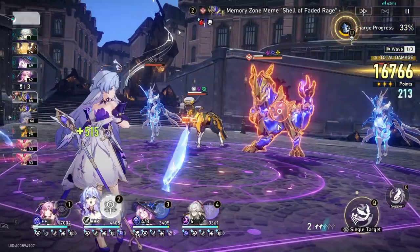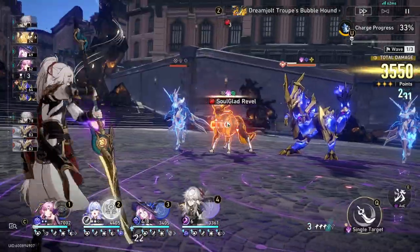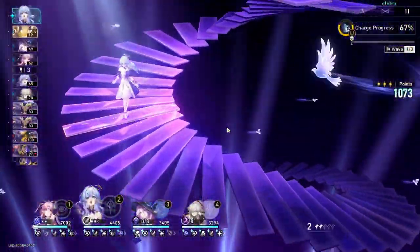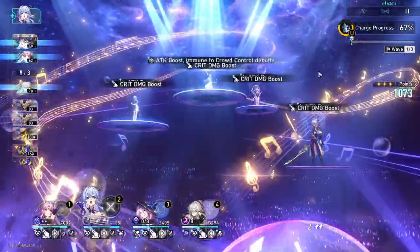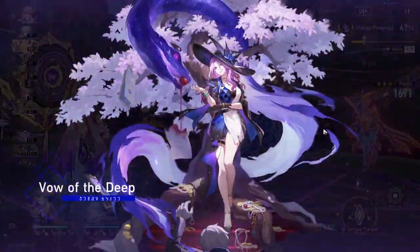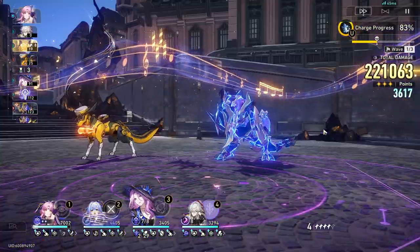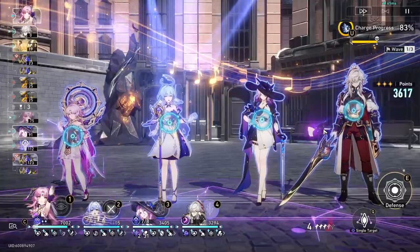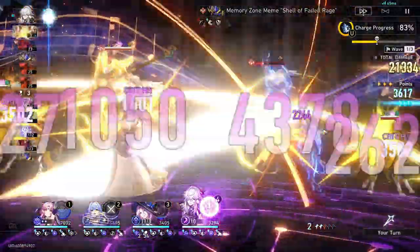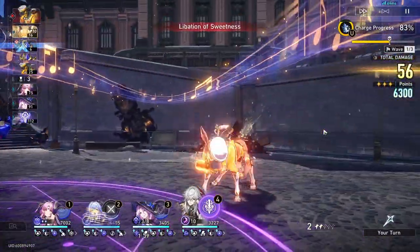The game plan is to pop Robin's ultimate right before Lightning Lord goes, that way I can guarantee a 10-stack Lightning Lord and guarantee it's buffed by Robin's ult. So here we pop her ult. Jade is going to kill off the two mobs, spawn some more, then I'll use her ultimate to thin down the wave. I'll use Fusheng's skill here to guarantee my crit rate, and I'll hold off on Jingren's ultimate to get more stacks on the following Lightning Lord.